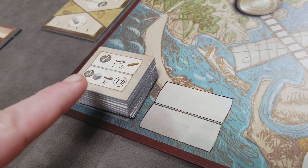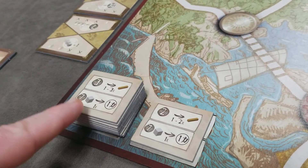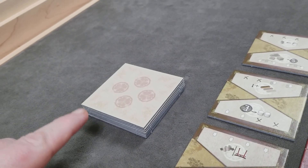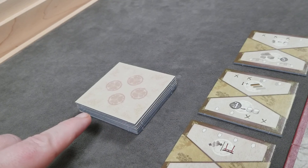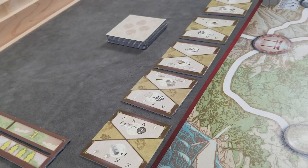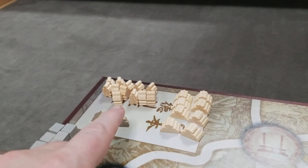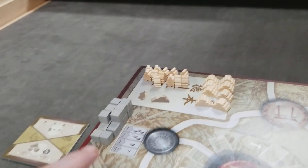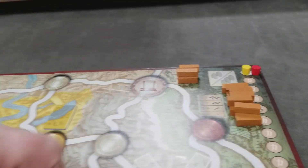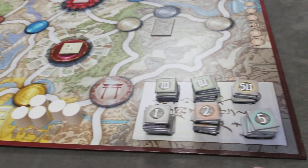Next, shuffle all the merchant tiles and put out the first one, while the next one is always visible to the players. Then shuffle the deck of special authorization cards and randomly deal five to the starting display. Next, set out the supply of fortresses, the neutral officials, the stone supply, wood supply, rice supply, and money.